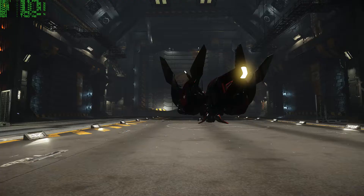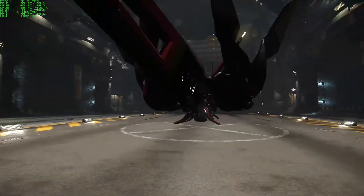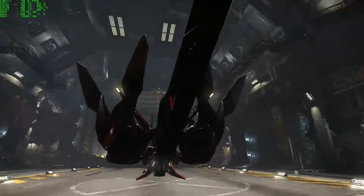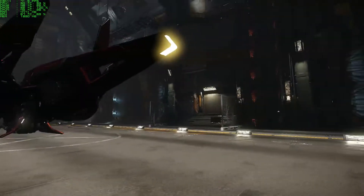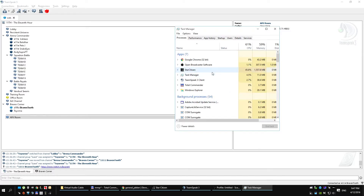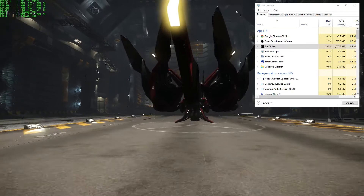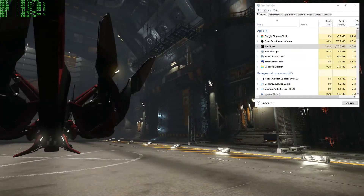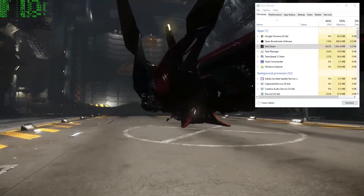I was testing the FPS in the hangar — I'm walking around getting about 71-72 FPS, and CPU core 0 is loaded to 100%. Then I alt-tab, pull up Task Manager set to always-on-top, move it to the corner, tab back to Star Citizen, and I'm getting 95 up to 100 FPS. My cores have an even load and my GPU is at 99%.